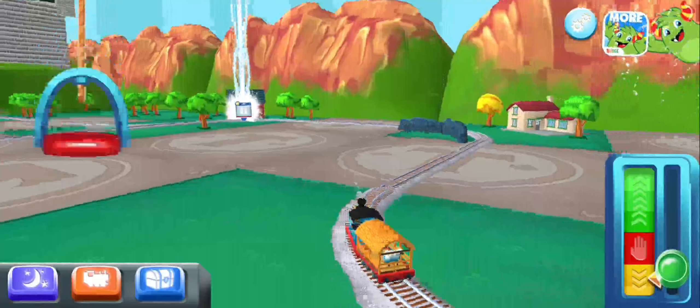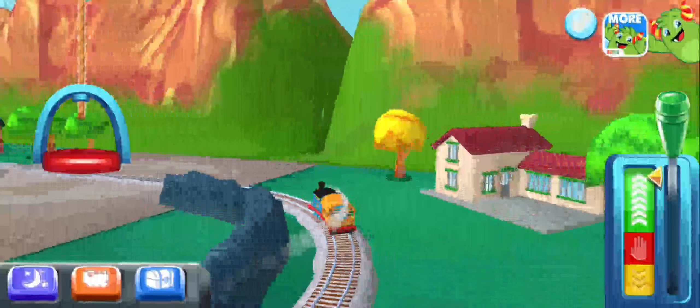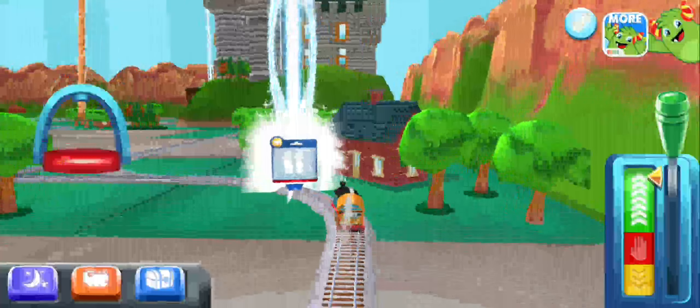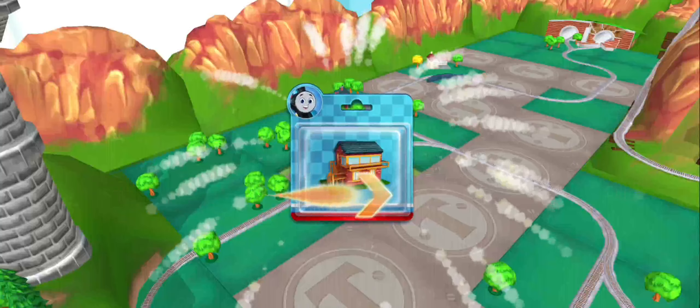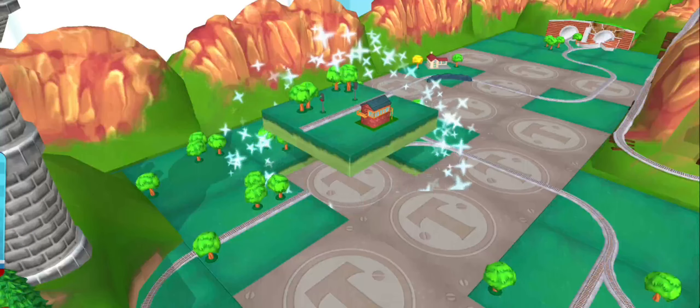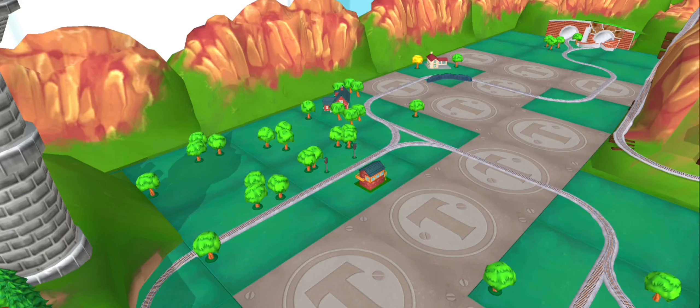In this builder pack you'll get a brand new engine and six toys to place in your world. Get the mega bundle to add even more to your train set. Good job! Just slice or tap it to open the mega bundle.